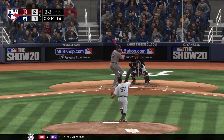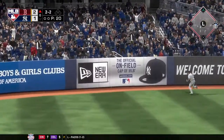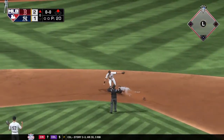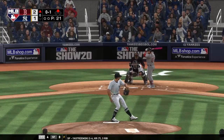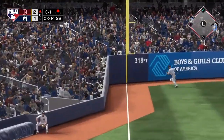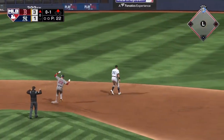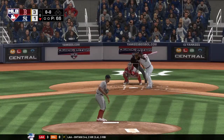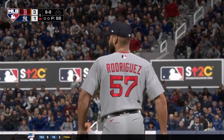Here's another 2-2 count — this is lined to left and that finds the outfield grass for a base hit. Now it'll rattle up against the wall and he's able to hustle his way to second with a two-base hit. A look, now the pitch turned on down the line — this gets past him at third, hugging the line, a fair ball. The throw to second, and that's going to plate the runner from second — this is now a three-to-one ball game.